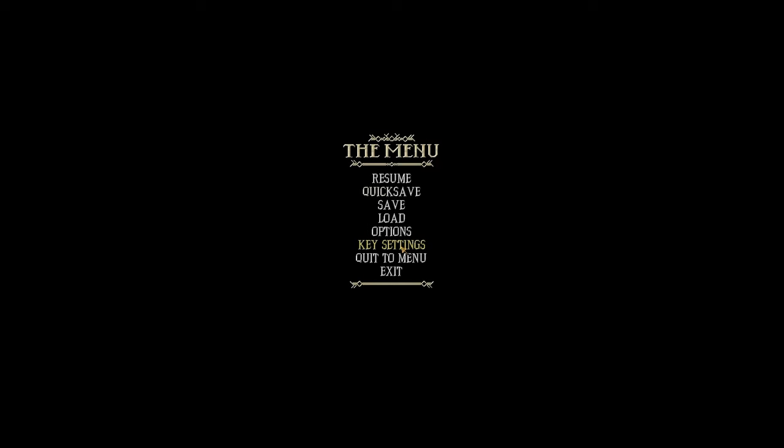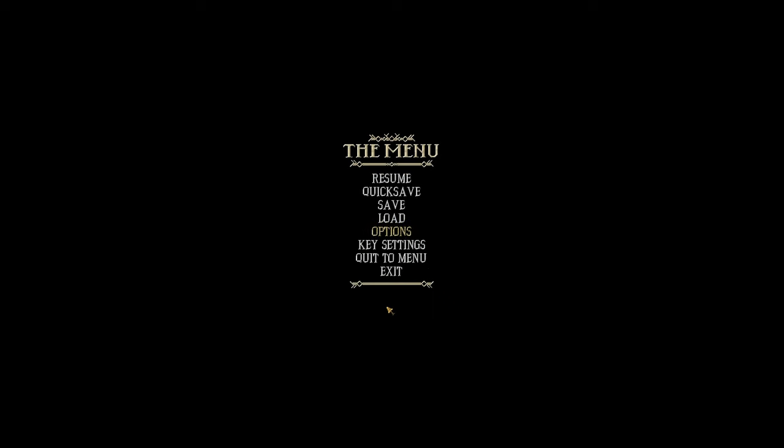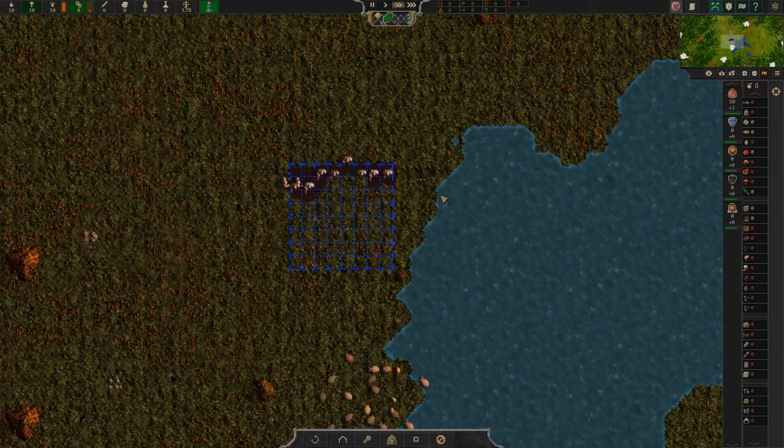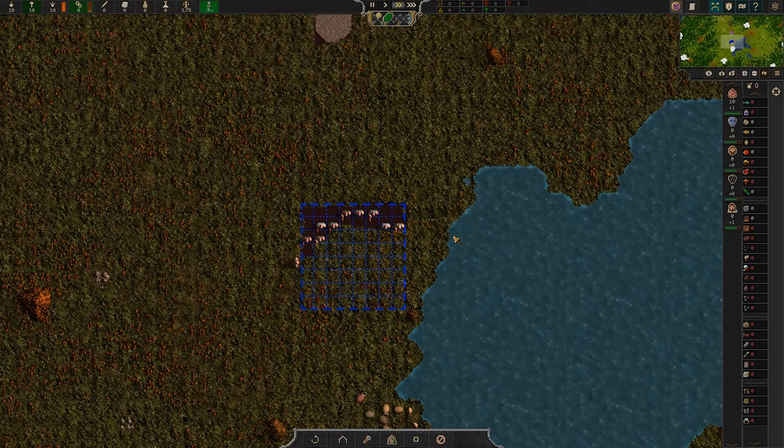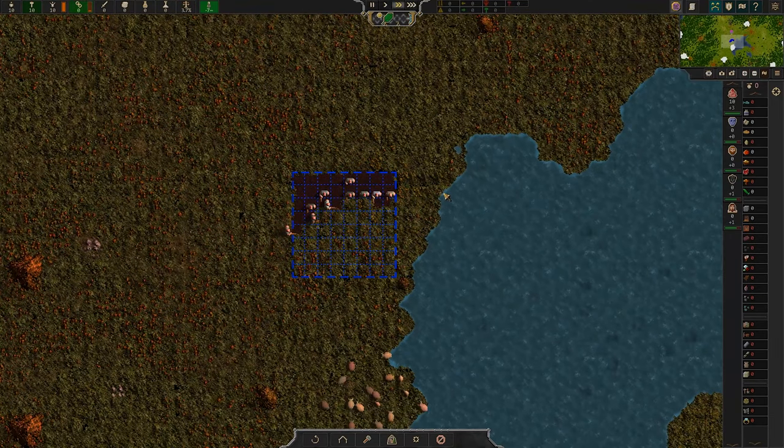Options — Particles. Let's reduce that so we can have a clearer video. Anything else? Everything else should be good. Good time to mention the audio may be a little bit out of whack — it's a new game, it'll take me a bit to balance the audio in these recordings.